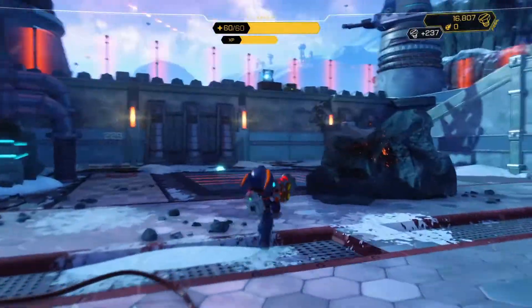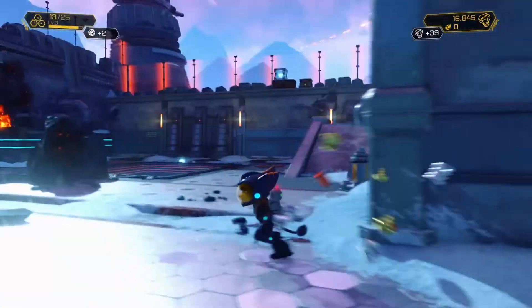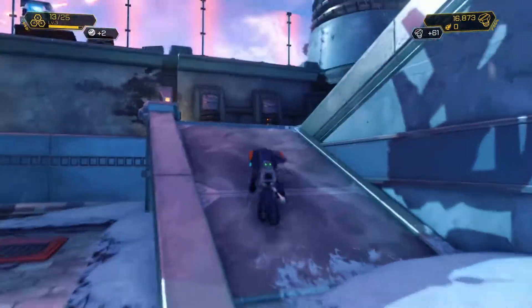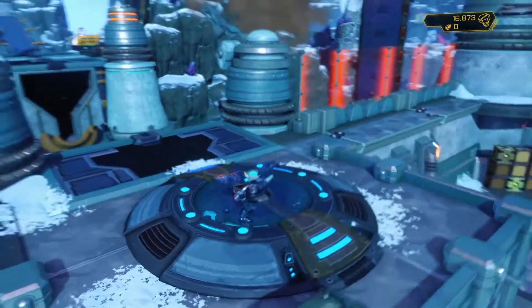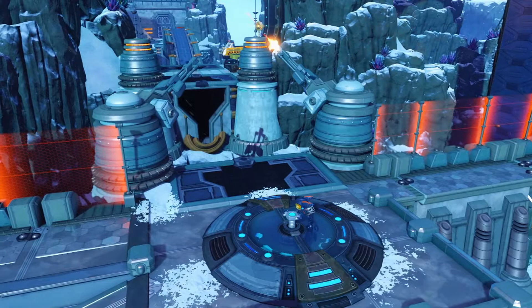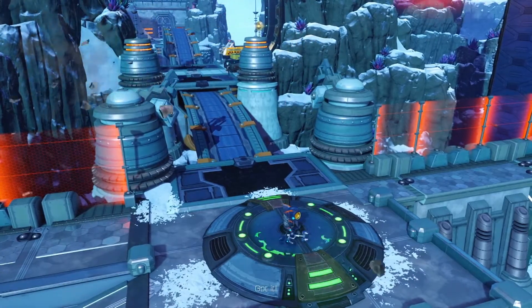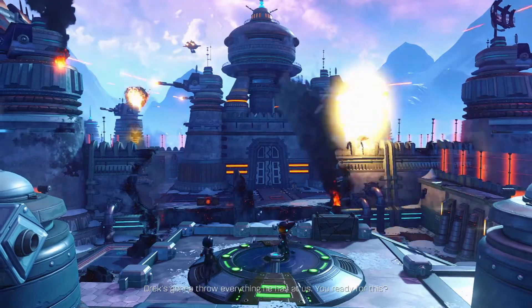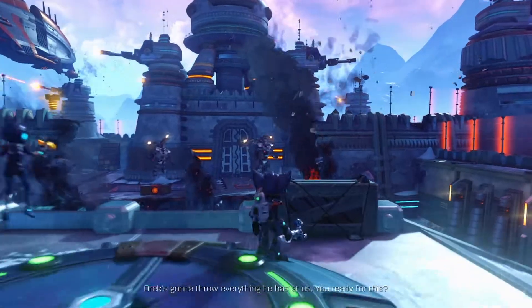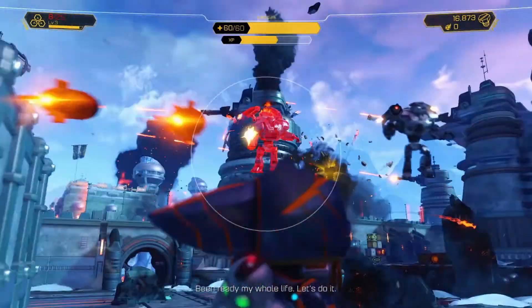Enemy's out of the way. We need to make a bridge. She has a jetpack, doesn't she? Oh, she doesn't have a jetpack yet. Okay, everything he has at us. You ready for this? Yeah, totally. Been ready my whole life. Let's do it.